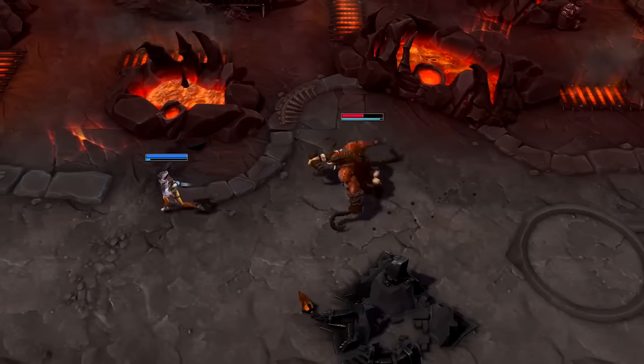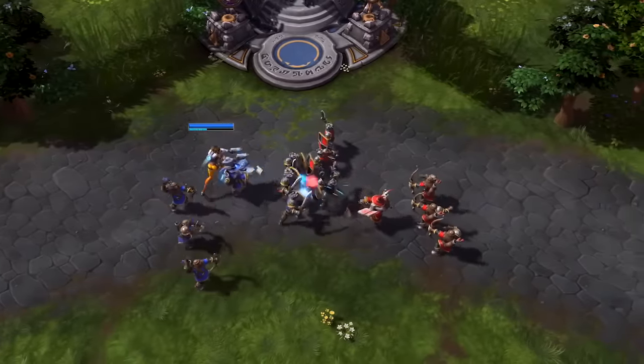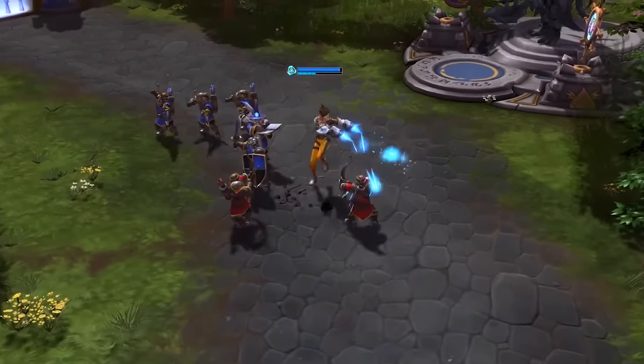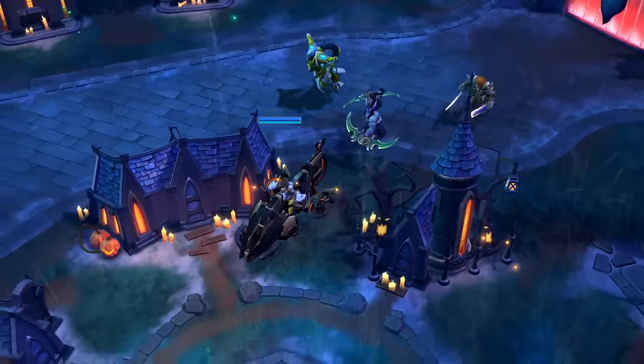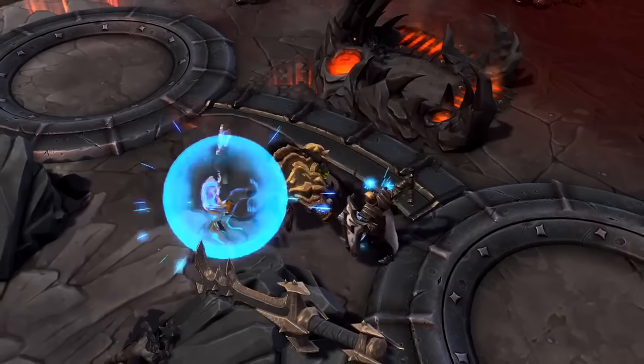Keep an eye on your ammo and reload as necessary. Tracer's basic attacks are her main source of damage, so keep your clips full and ready to unleash a flurry of rounds at any time. If you find yourself in a pinch, remember that mounting, hearthing, and using Recall will reload her ammo automatically.